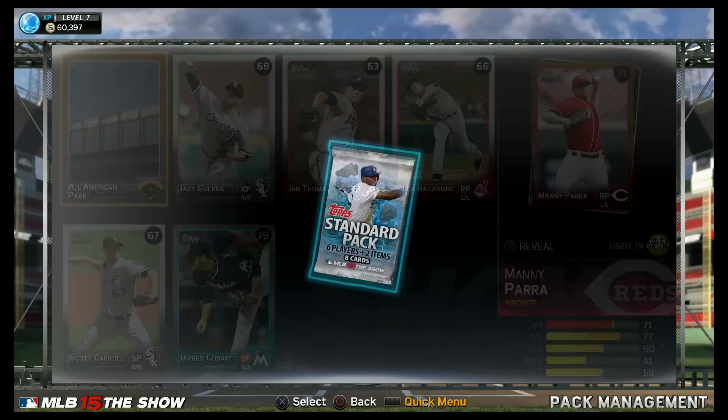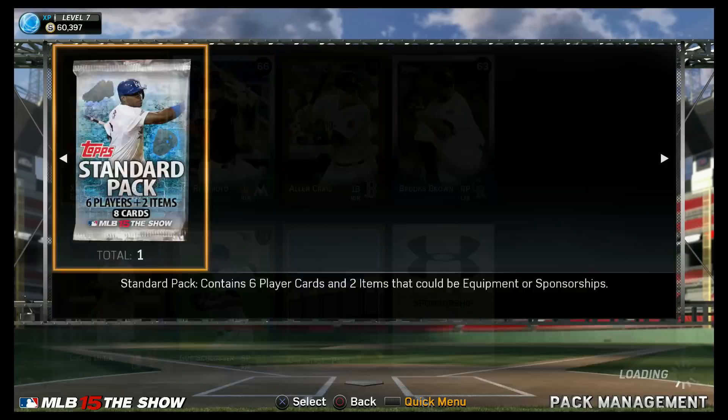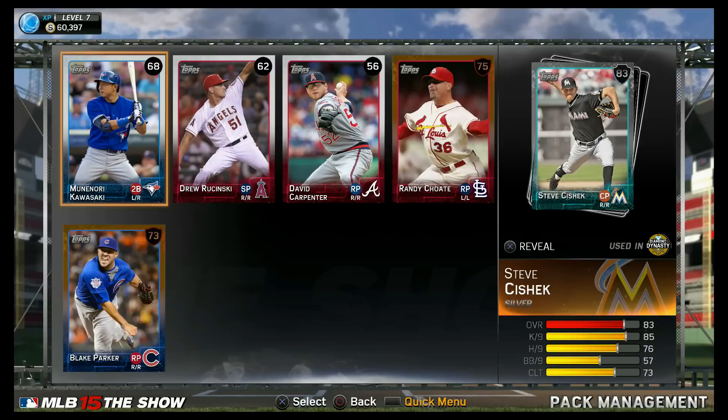Now we got two standard packs — I could get pitchers or positional players out of here. See what's going on in these. Quickly revealing — don't see anything too crazy. Under Armour sponsorship. And my final pack, a standard pack. Nothing too crazy — but an 83 overall closing pitcher! Let's go. Franklin glove, and we got another glove.